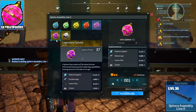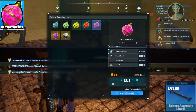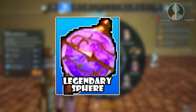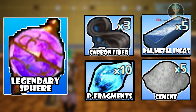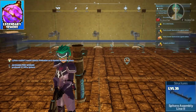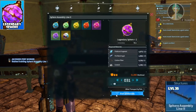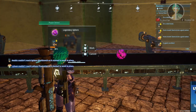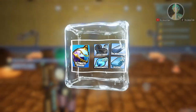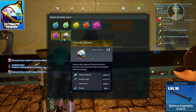Now this is the Ultra Spheres, Legend Spheres, and the Ultimate Spheres. They all are comprised from the assembly line number 2. Legendary and Ultimate both share the same value in terms of gold, but not the same value in terms of capture rate, so keep that in mind. Things to really note is just the materials. These Ultimate Spheres have the highest capture rate, but they take up the most amounts of materials, and it's kind of annoying getting them all until you have a proper farm for them.